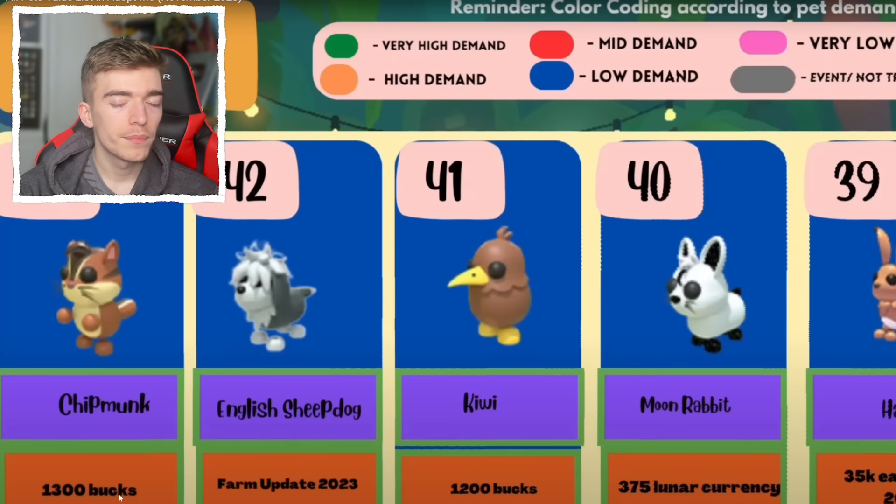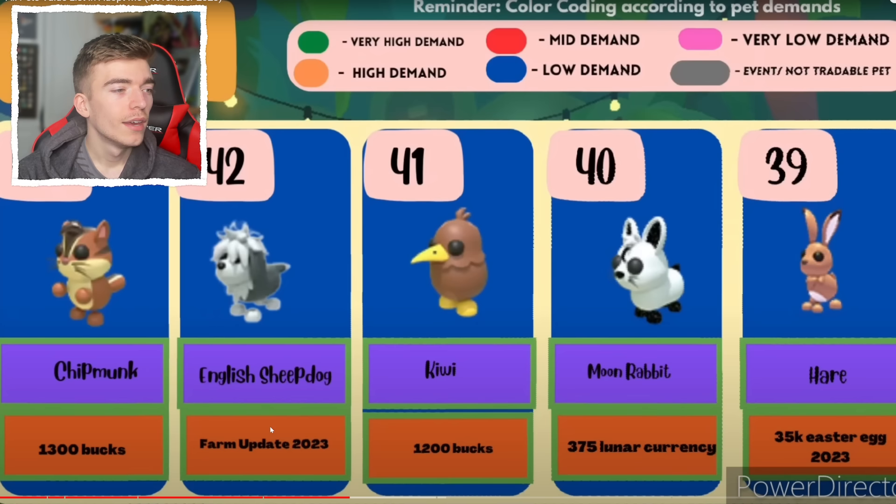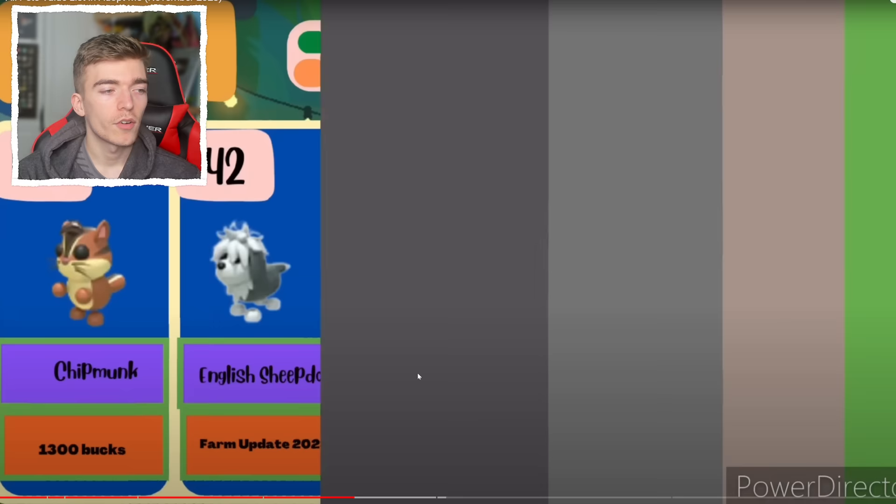The chipmunk — I can't even remember buying one. Anyway, the farm update. This little English sheepdog came out recently. The kiwi — I'm going to buy the plush toy of this kiwi because apparently it gives you something top secret, so I'm going to buy that on Amazon and see what happens. Anyway, a moon rabbit, a hare — that kiwi should be higher up because it wasn't available for long.